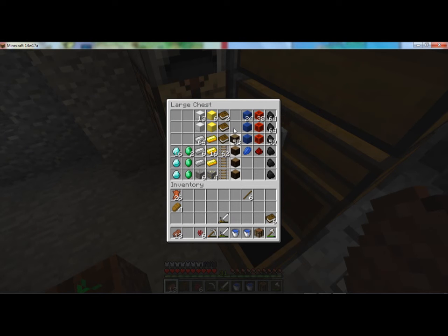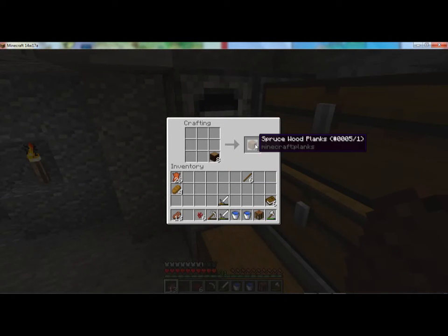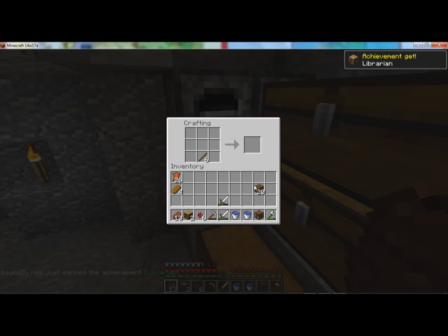Oh yeah, I put wood here usually, but today we're gonna be using some wood — quite a bit actually. We can make two bookshelves, so let's go ahead and do that. We're librarians now.